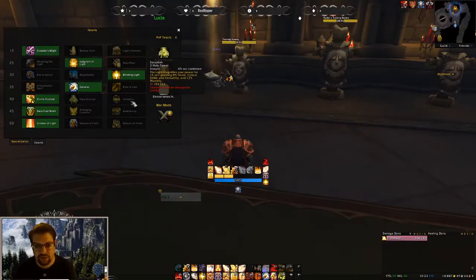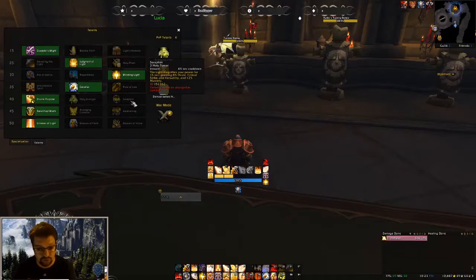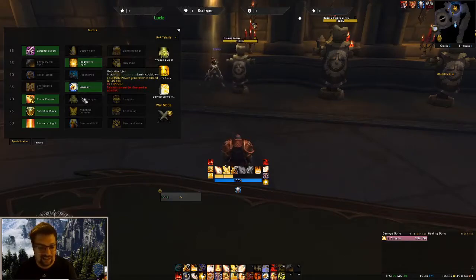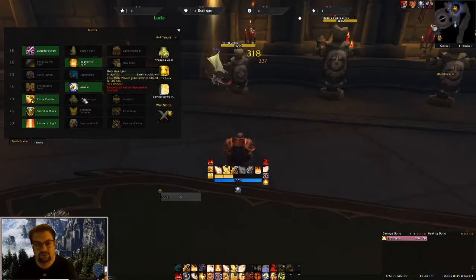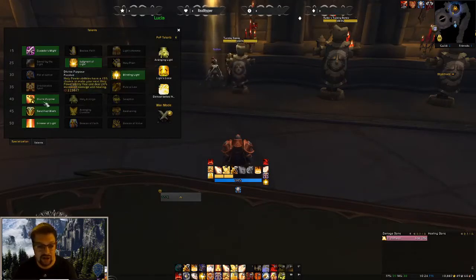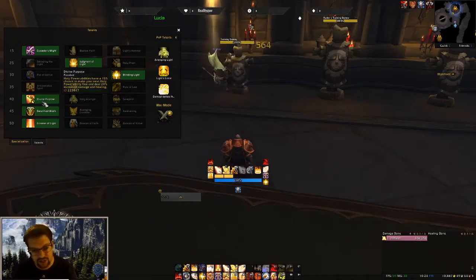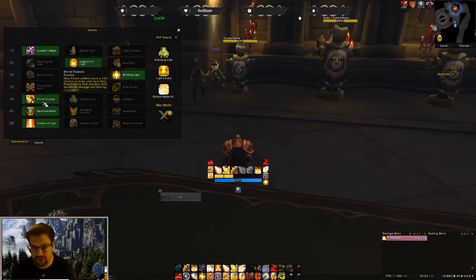On the 40-row: Seraphim is decent but you don't want to spend Holy Power on it since you almost always want to spend on Light of Dawn or Word of Glory — it doesn't see much play. Holy Avenger triples Holy Power generation for 20 seconds, but you already don't have problems generating Holy Power between Crusader Strike, Holy Shock, Beacon healing, and Hammer of Wrath, so it rarely sees play either. That leaves Divine Purpose as the default choice: Holy Power abilities have a 15% chance to make your next Holy Power ability free and deal 20% more healing — always good, always active.